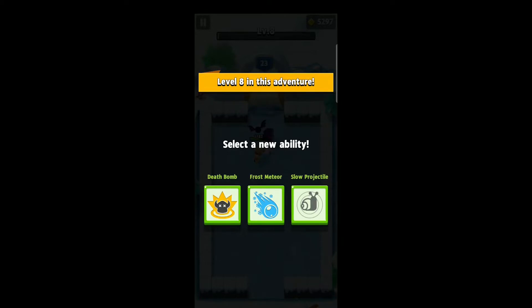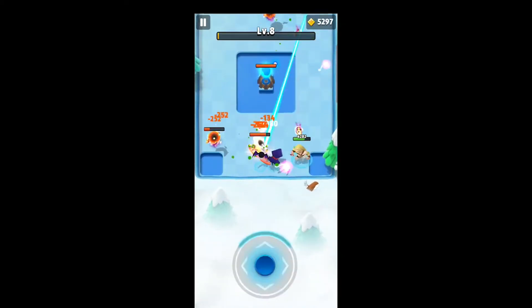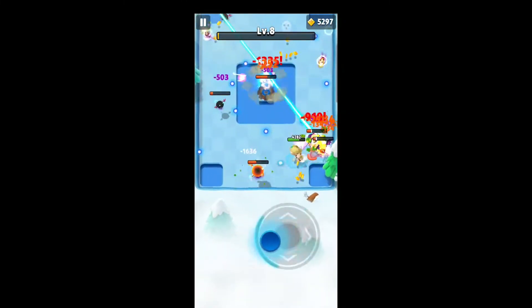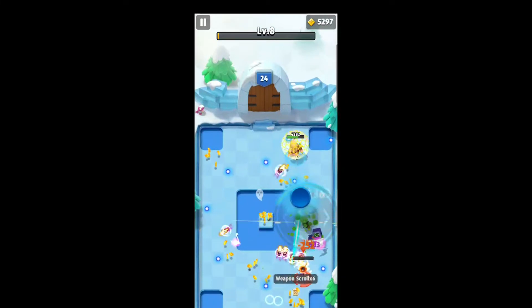I was going to go for frost meteor — just kidding, forget that move. Going with slow projectile instead. I kind of don't love it because it leaves projectiles on screen too long, but out of the available options it's the better choice. Death bomb isn't helpful here because it doesn't work on those splitting enemies until they're in their smaller form. Watch how I position myself — I aim for the other guys but make sure I'm also hitting the ring monster in the process.